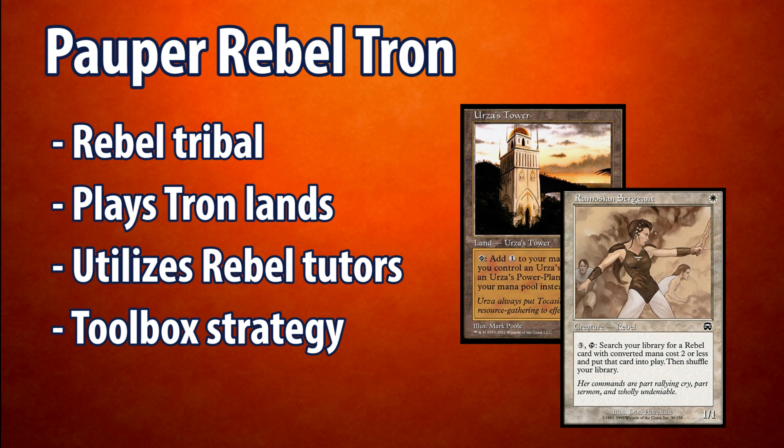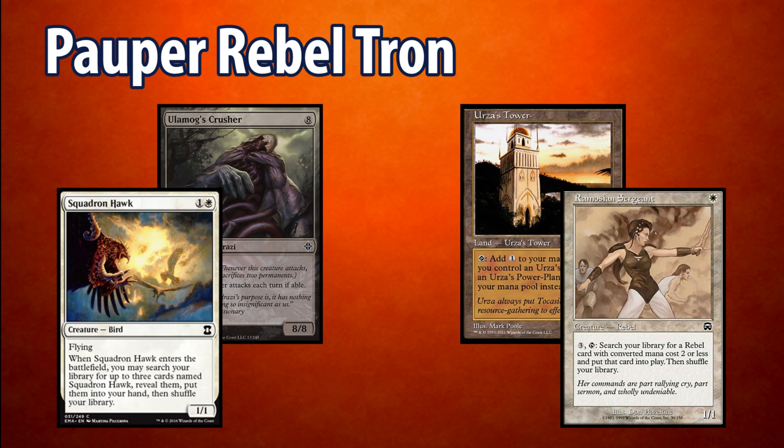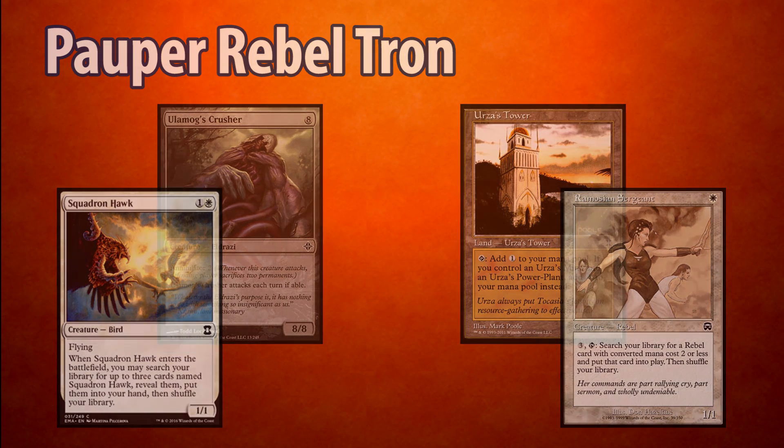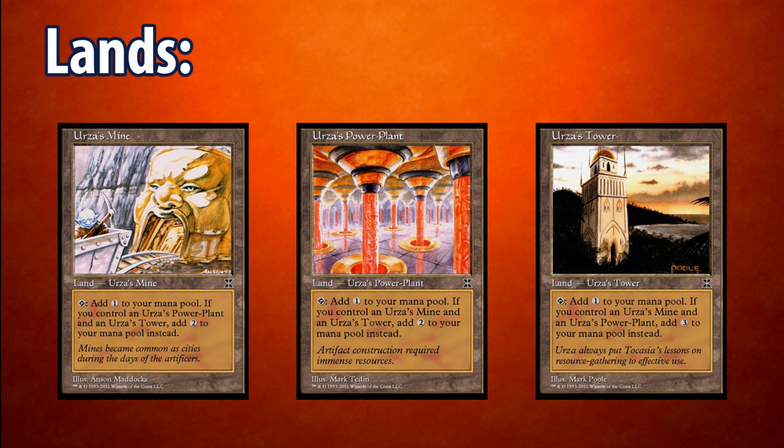Popper Rebel Tron is a unique take on the Rebel Archetype, utilizing the Tronlands to fuel Rebel tutors. These tutors allow us to search up a toolbox of Rebels for a number of situations. We also play a number of non-Rebel creatures for their added value. In order to understand how the deck works, first let's take a look at our mana base.